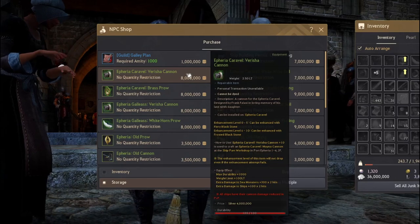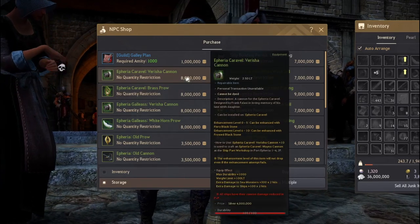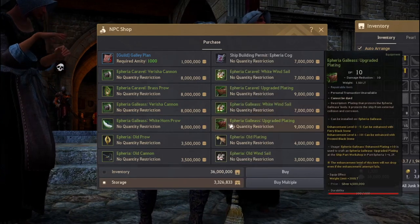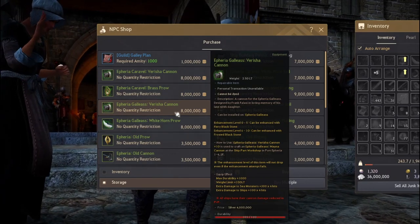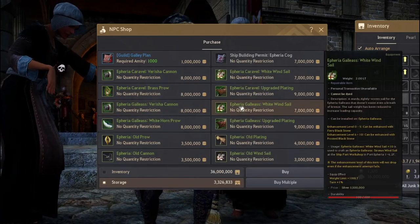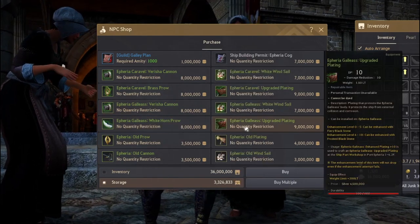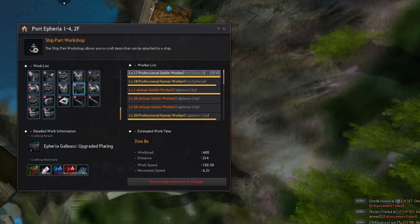You would get the ones that you need. If you have a fair caravel — we've talked about this in Part 1 and Part 2 of our guide, links in the comments below — and the galleas, which is the one I currently have, then you would need to purchase these ones in order to get the blue gear. As you can see, they do provide stats. For example, the galleas set gives you 400 weight total: 100 for the cannon, 100 for the white wind sail, 200 for the plating, and 100 for the white horn. It also gives movement speed and turn speed modifiers.